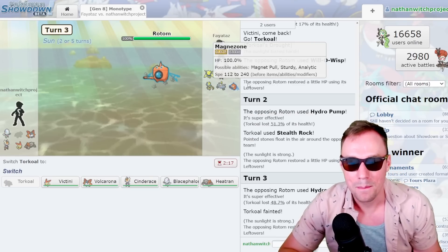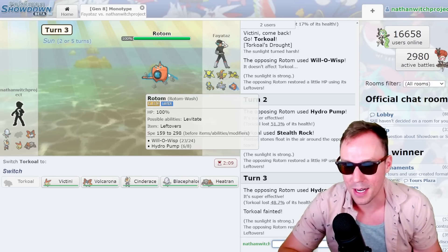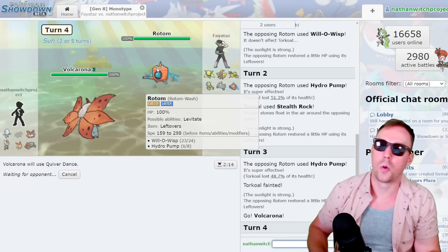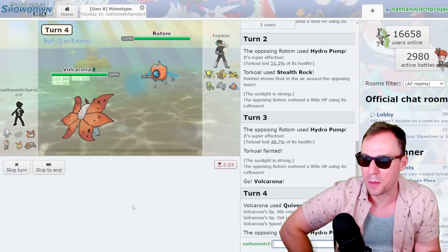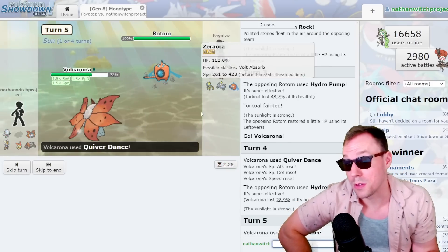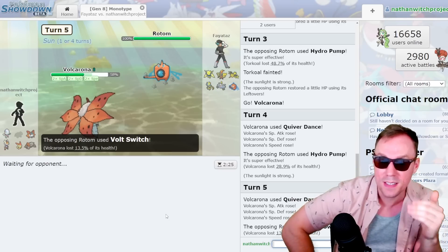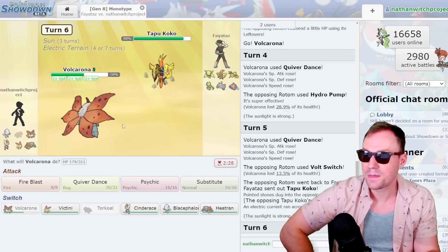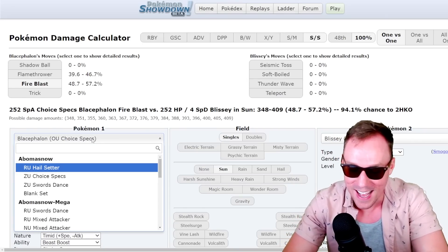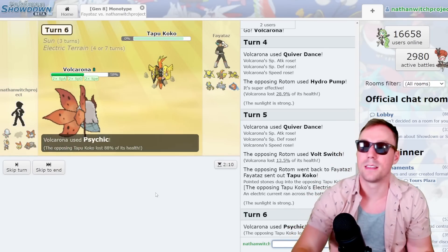Volcarona or Heatran probably would have taken one, but I'd rather keep these bulky Pokemon healthy. I don't really think this game's going to last much longer than five turns. High Jump Kick won't do it yet, so I gotta go to Volcarona and Quiver Dance. Quiver Dance plus Sun up — we won't be taking too much of this Hydro Pump. Guessing 40%... shut up! That's crazy. I can go for the win right now, honestly. Damn — I could have Substituted right there. I wanted to get another Quiver Dance up so I could Sub on them.